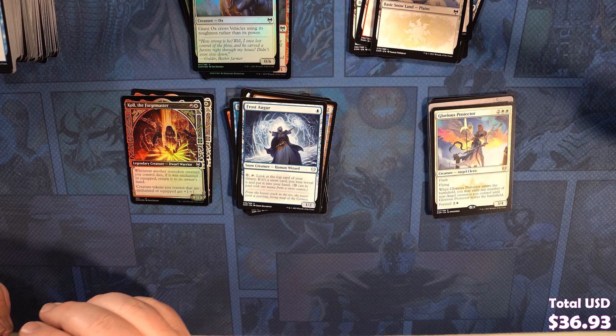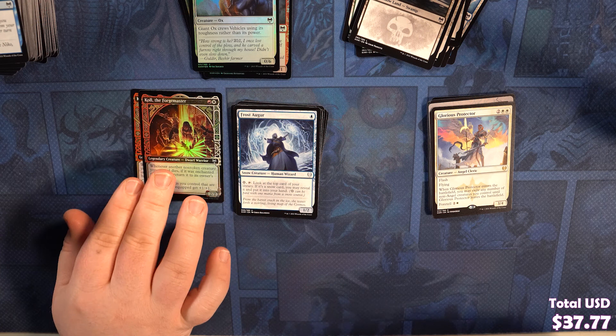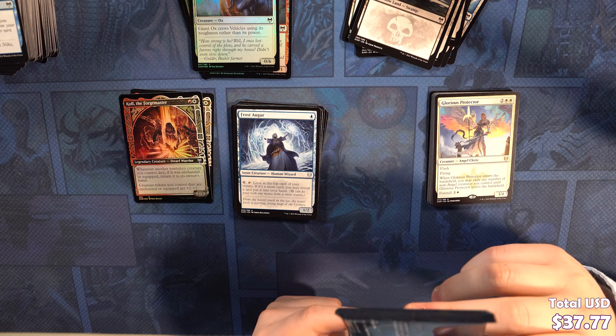You may exile any number of non-angel creatures you control until it leaves the battlefield. Oh, that's an interesting blink thing. She has Flash. She probably works really well in Brago — cause then you can blink her and it blinks them again, so you blink them all and they come back. You get like triple blink. Or even dodge board wipes. Definitely a solid card.